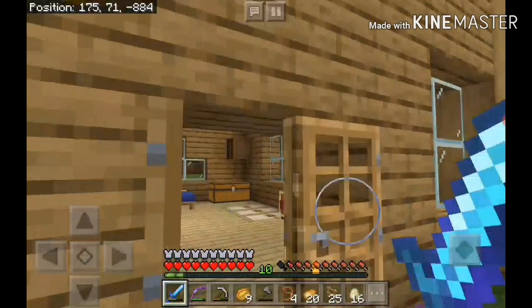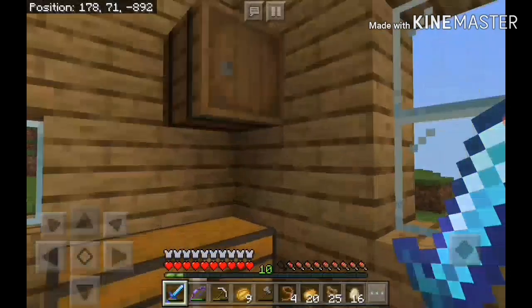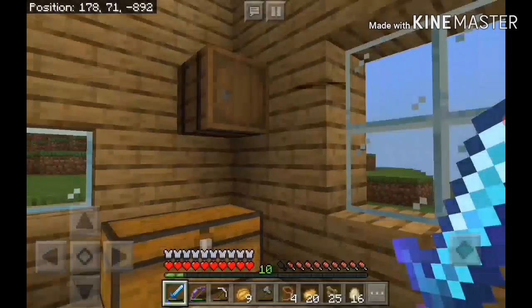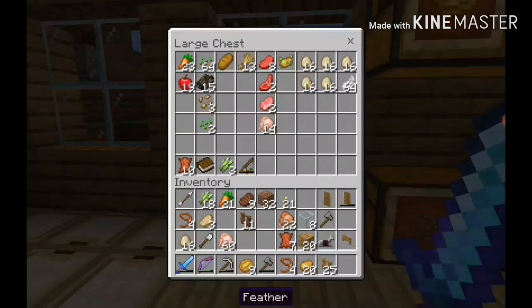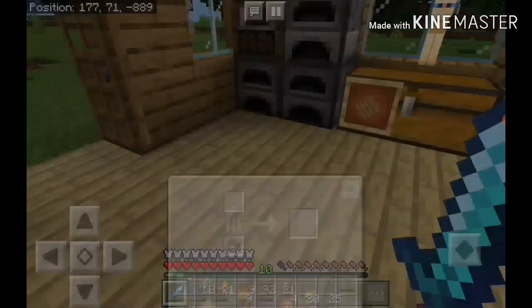I'll do the chicken killing off camera because that's going to take a while. Look at this — I literally have a barrel for four eggs, it's so laggy. Look at how many eggs I have! That's insane. I have so many feathers too. I'll do something with these eggs someday, but for now I decided not to use the glass.